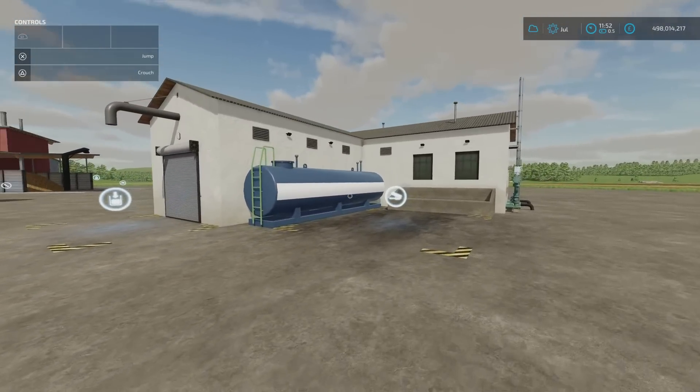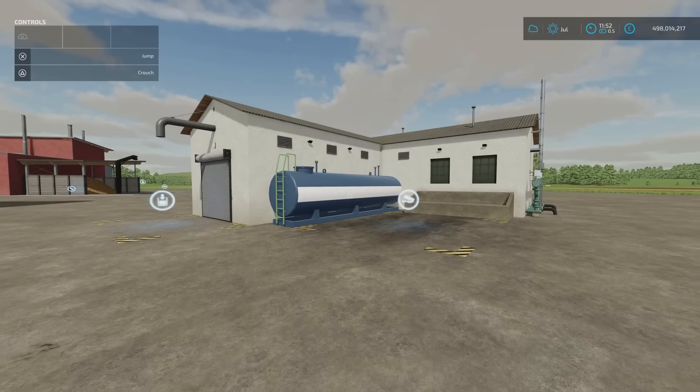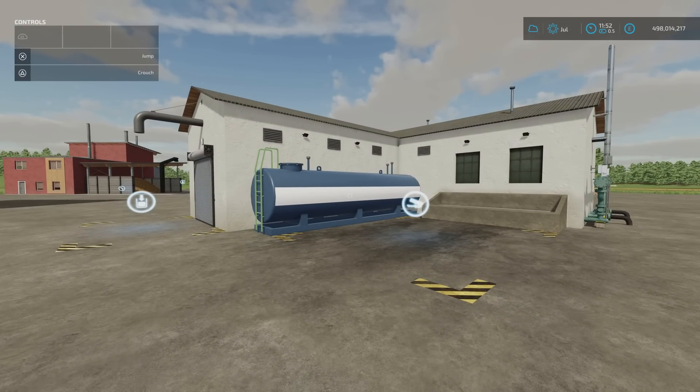We've had a few production chains that can make seed or fertilizer, but the recipes have either been very complicated or involved things that might cost more than you'd save. This doesn't. This is by Happy Mole — 4.83 megabytes download, 17 slots on console, 30 grand to place, so not too expensive. Working in conjunction with other processes on a standard farm, you can save yourself a lot of money.